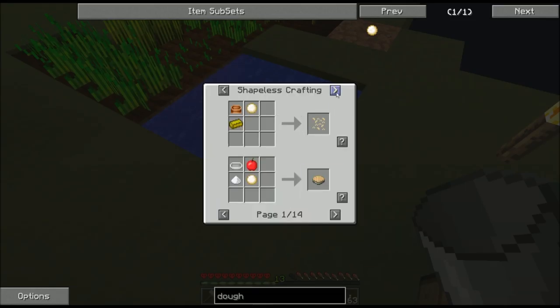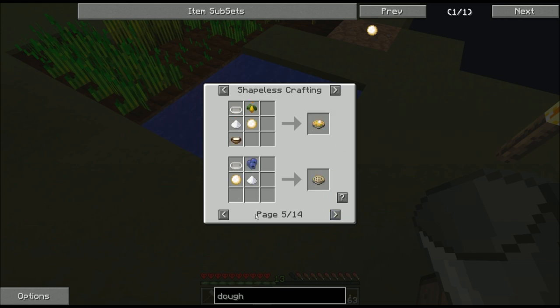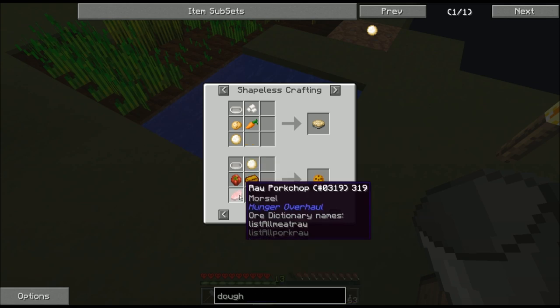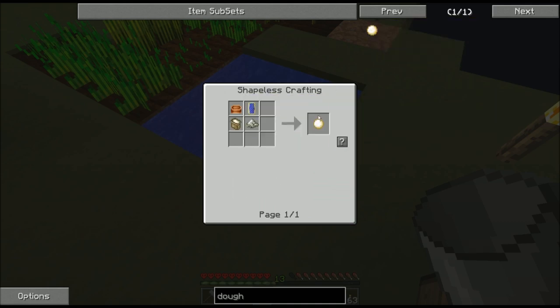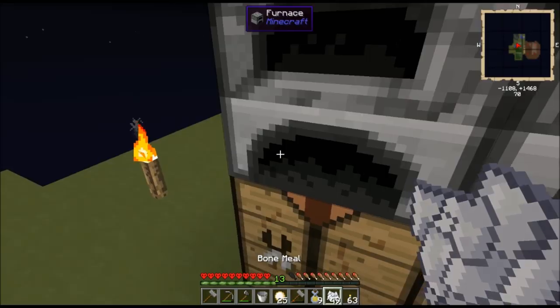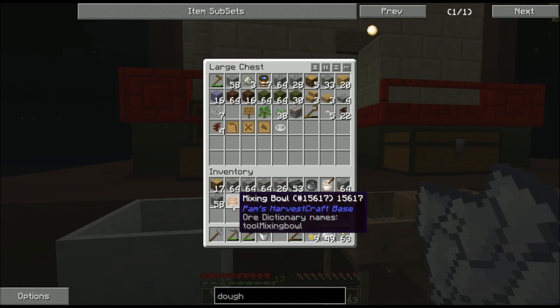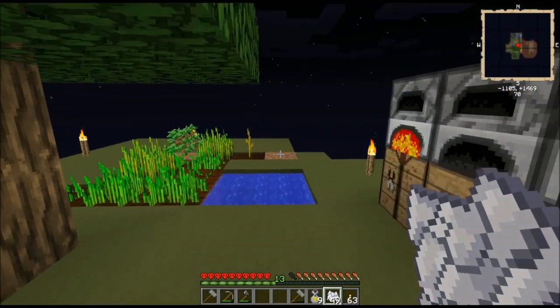I can use that 25 dough directly in a furnace to make bread. Once I have more advanced materials, I can also use that dough to make apple pies, pasta, carrot cake, pumpkin bread, and best of all — a pizza, which is a wholesome meal. To get a pizza I'll need pork chops, which means spawning pigs; cheese, which means spawning cows; and tomatoes, which means creating grass to find more seeds. But for the moment, I'll get that bread cooking, and I feel like my hunger problem is going to be fairly well solved.